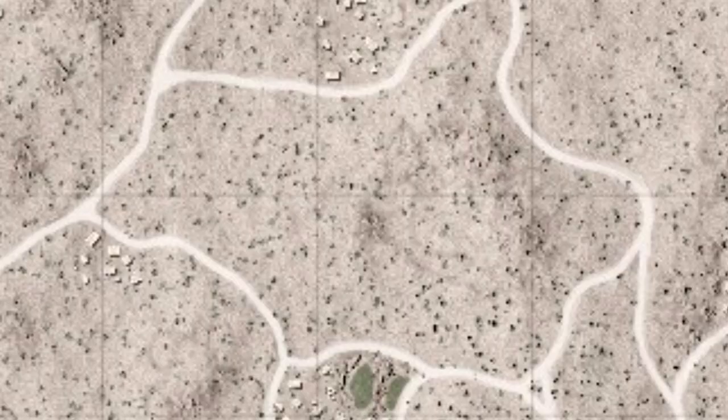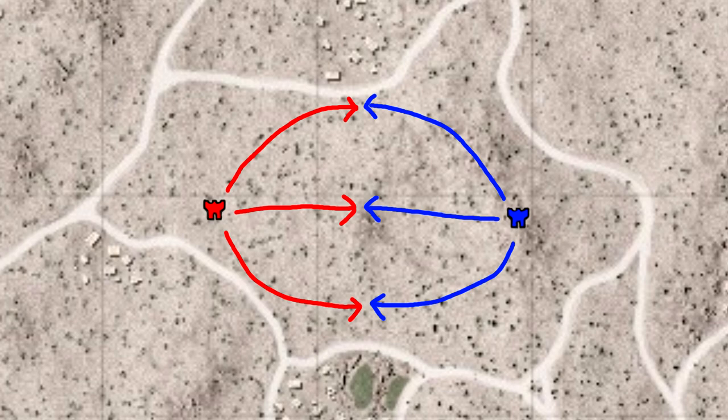The first important thing to know is that all engagements in Squad are taking place between spawn points and spawn points, not groups of infantry. Any infantry that is unsupported by a spawn will usually be wiped and irrelevant in a matter of minutes, if not seconds, when they get into any kind of engagement. Any meaningful firefight is going to be backed by a spawn point on both sides.